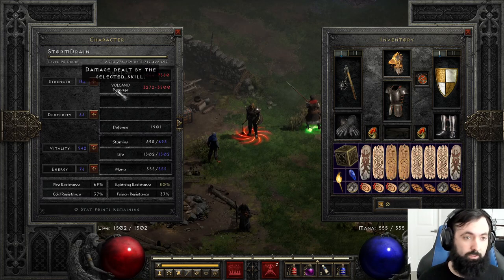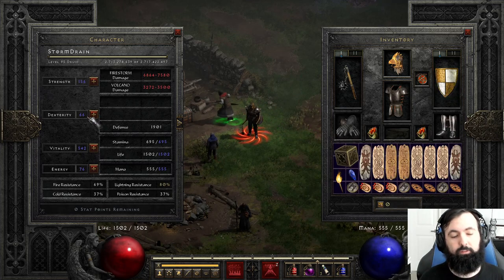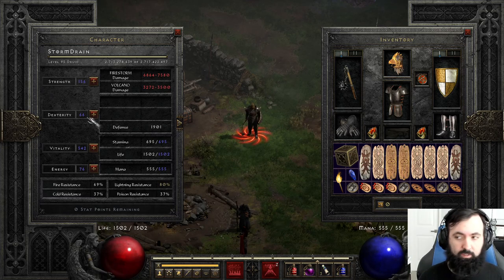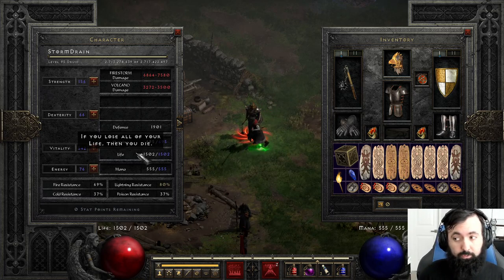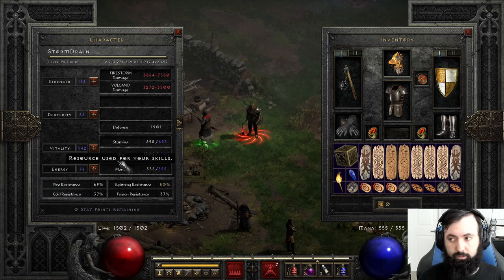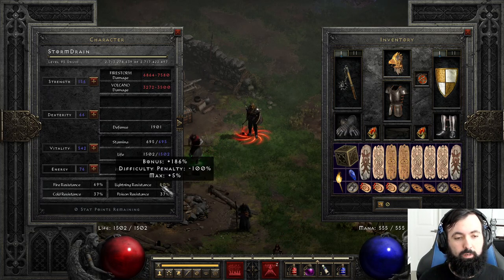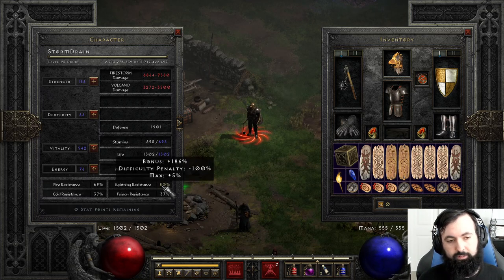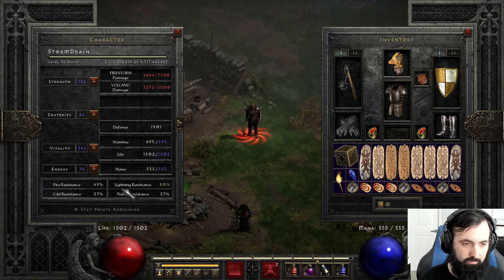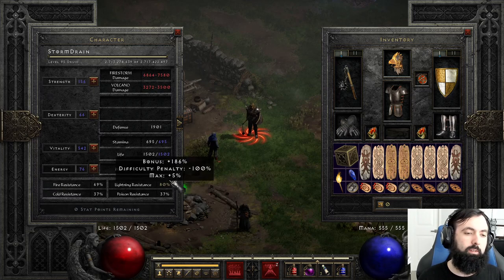We get enough strength to wear our gear — that's pretty much all you want. The highest strength-requiring item is a Phoenix in this case. For dex, you're usually not going to have to put any points in if you have an Annie and a Torch, but just put in enough to wear your gear. Vitality — dump the rest of your points into vitality and don't put any points into energy. Phoenix actually allows you to have more maximum lightning res and more maximum fire res, so you can even get upwards of 85 fire res.